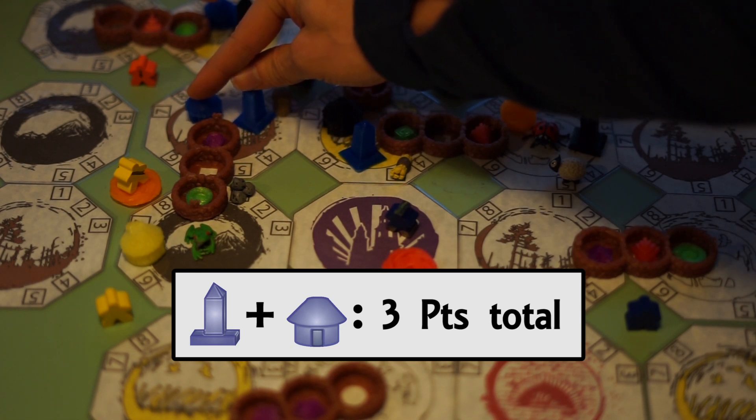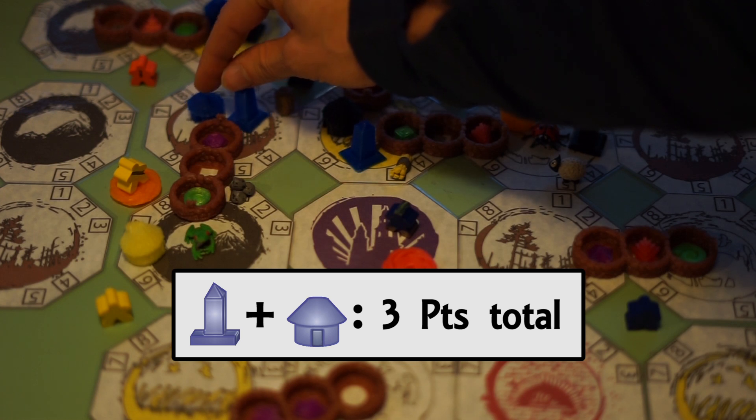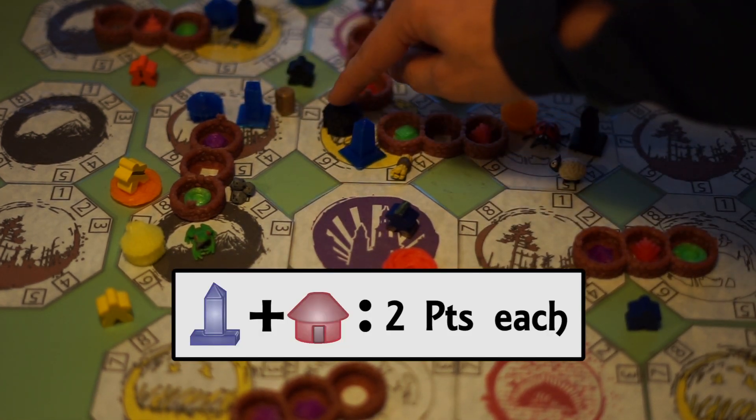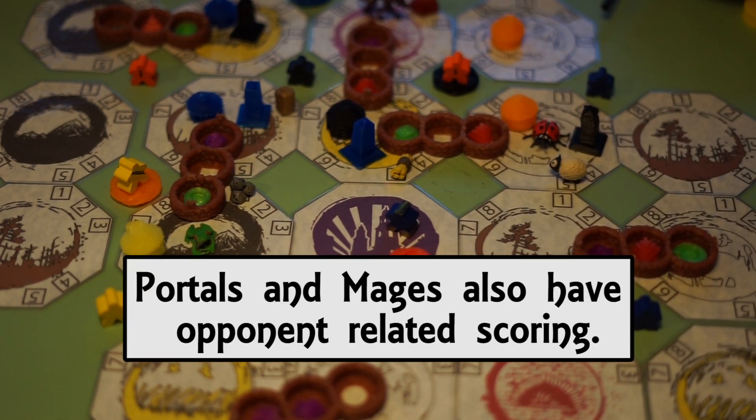If I was to build a hut and spire on my own here, I would score 3 points total. However, if I was to build a spire and another player were to build a resource hut, we will gain 3 points each, encouraging collaboration with other players.